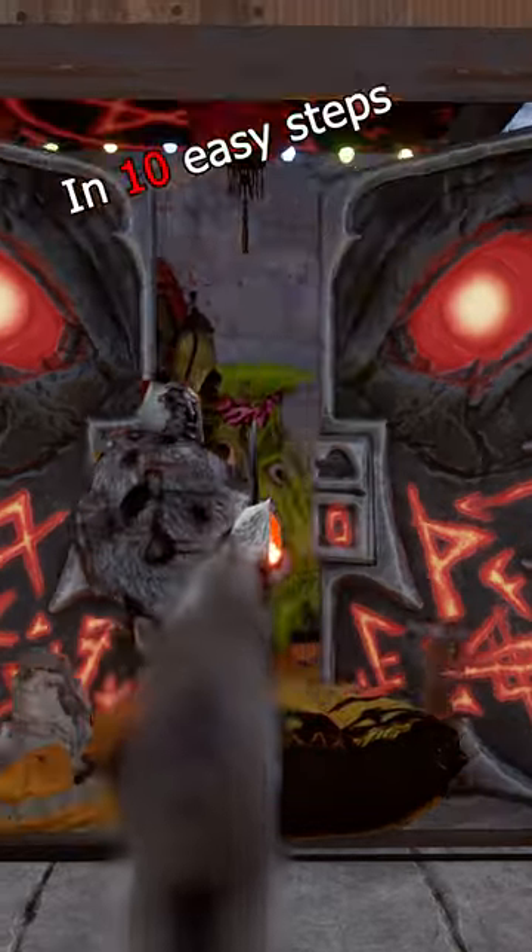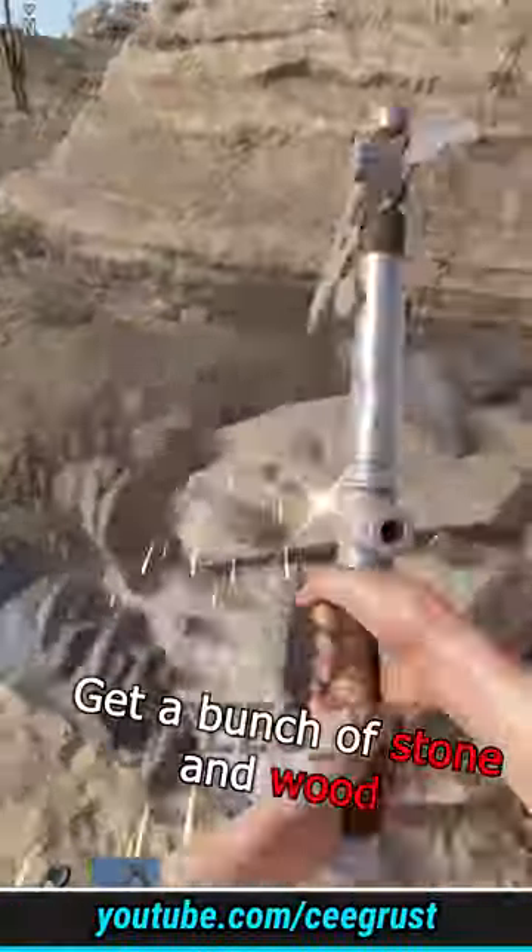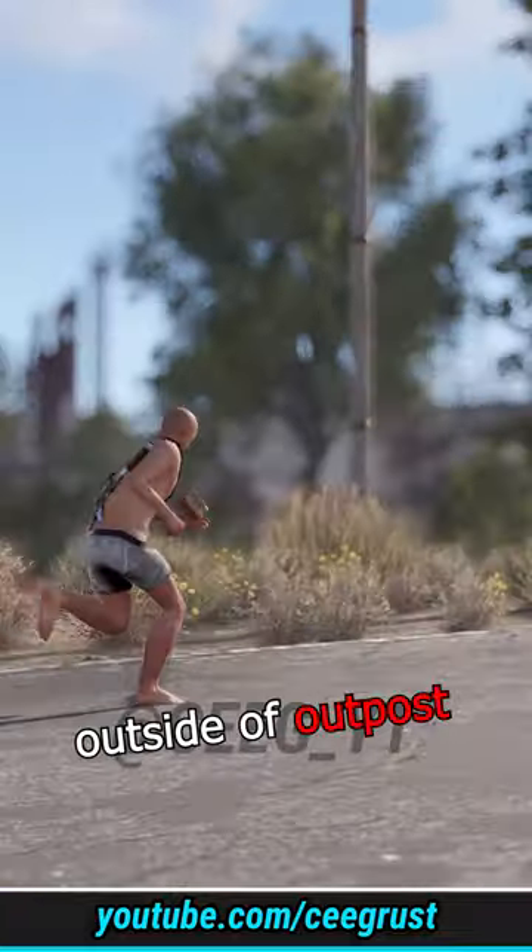Here's how to build an overpowered Rust trap base in 10 easy steps. Step 1: get a bunch of stone and wood and go to a road outside of Outpost.